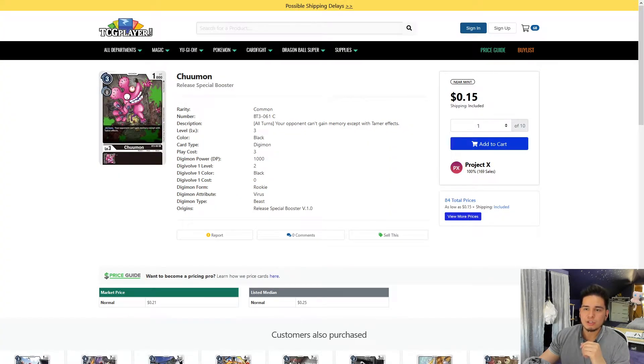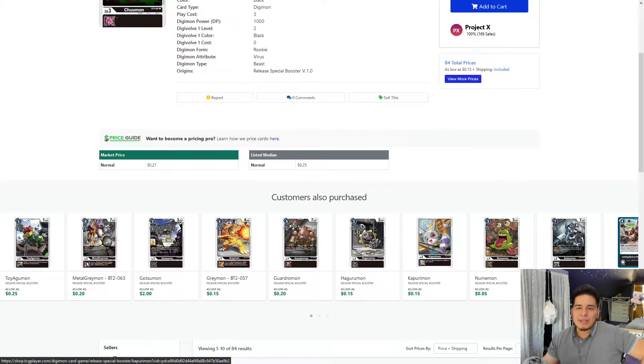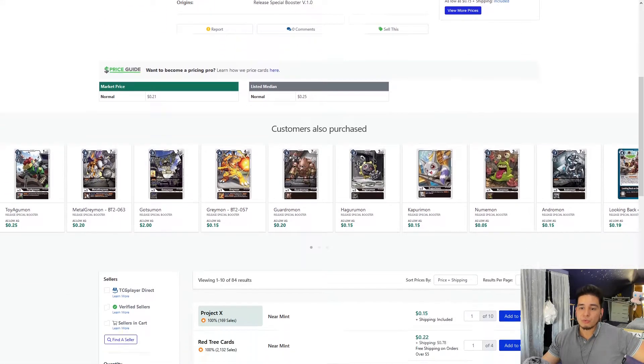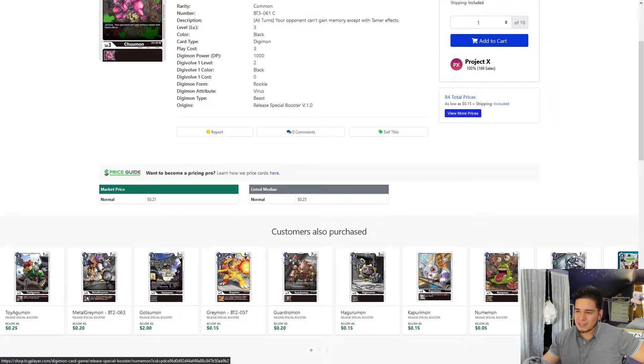Actually, we're going to go back to the rookies — Chumon is really good and if you could pick them up for dirt cheap like this, I would. 15 cents for four — beautiful. Chumon basically prevents your opponent from gaining memory except with tamer effects. So it basically stops them from gaining advantage unless they have a tamer, which is really nice. It's like a floodgate basically.